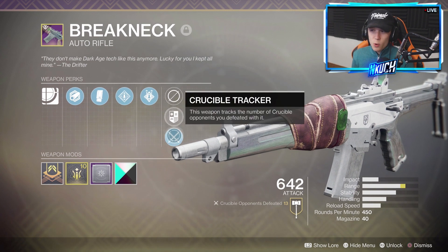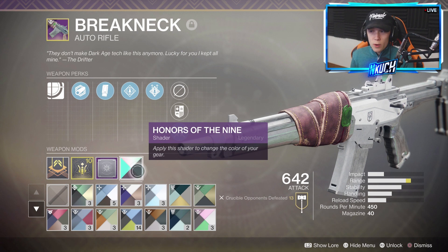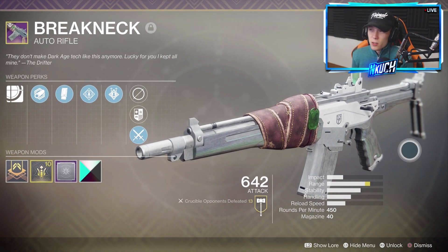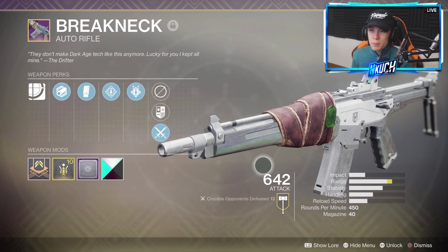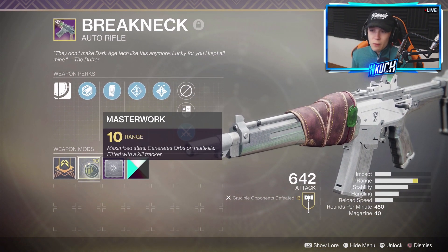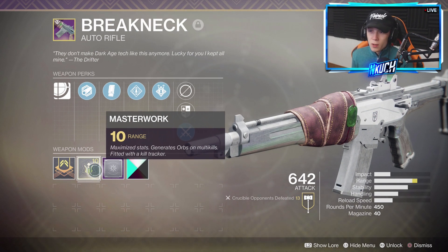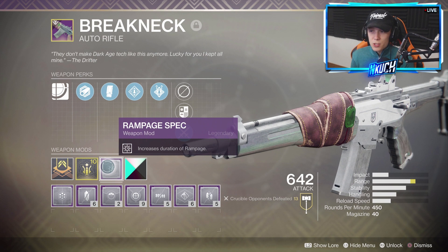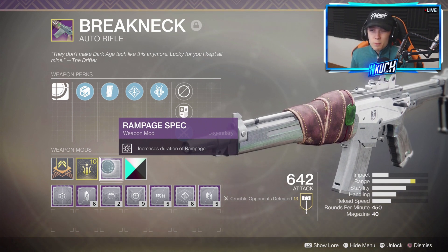You get Rampage to stack all the way up to three, and at that point it just becomes a melting machine. We got it for Crucible tracking as well. I put on the OG Year One Honors of the Nine shader — not the best one but it looks pretty cool. It is Masterworked for Range, which is the best thing you can have on any weapon if you're using it for Crucible.